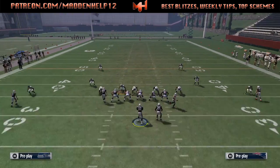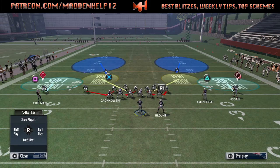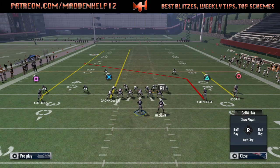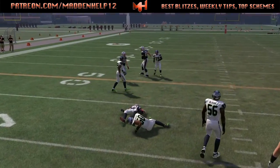The best way to stop it is to block the running back and pinch the whole entire d-line. You can see here that if we flip the play, block the running back, and pinch the d-line, the nickel blitzer can still come in free untouched. So definitely either motion the running back to the left, or make sure he's on the left side to begin the play.